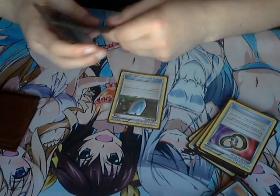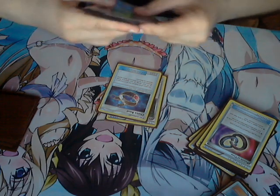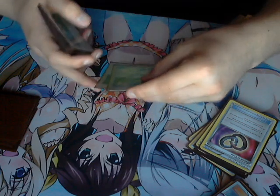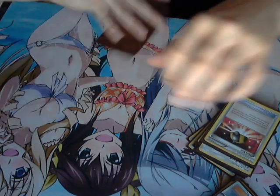Four Ultra Balls, three Choice Bands, three VS Seekers, and one Field Blower. VS Seekers searches any supporter from the discard pile. Choice Band does plus 30 to GXs and EXs before applying weakness and resistance. Field Blower knocks off up to two tools and stadiums in play — yours included. Ultra Ball — you discard two to search any Pokémon.